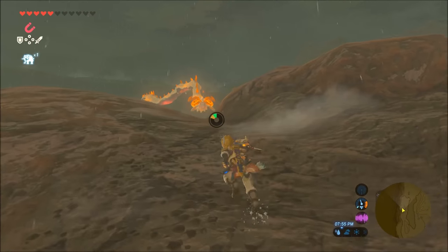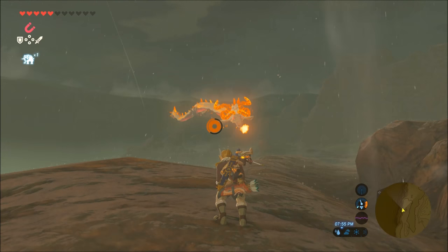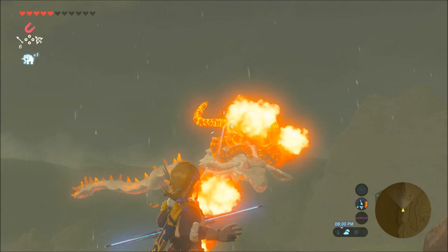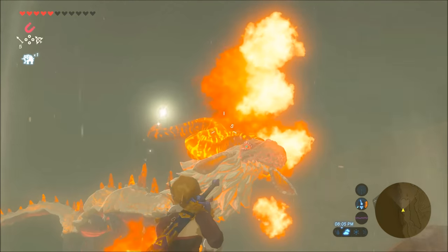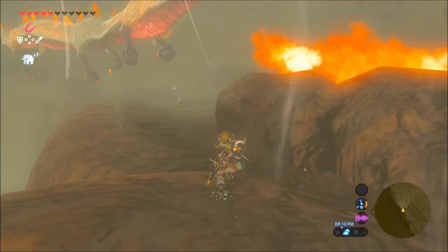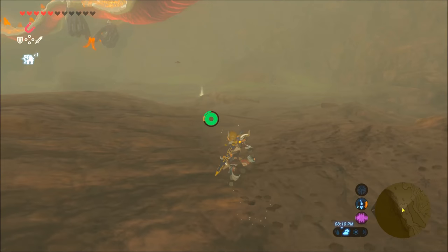Don't mess with any of the other enemies around there. Get here, and if he's not there, make a campfire, wait until morning. I found that it was easier to go to the right of him — there's like a ledge — shoot him from the right because that way the fire doesn't screw with you. That was pretty simple, you just saw that right there. You need two of these horn shards.